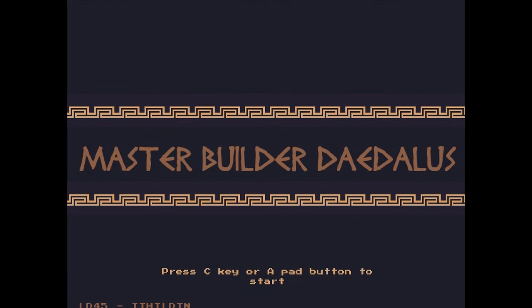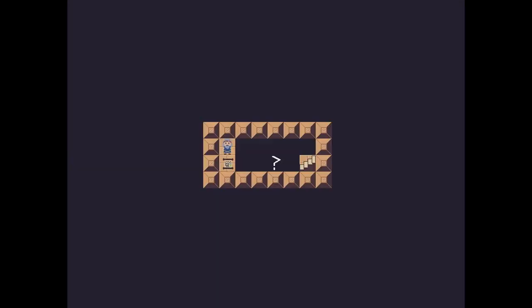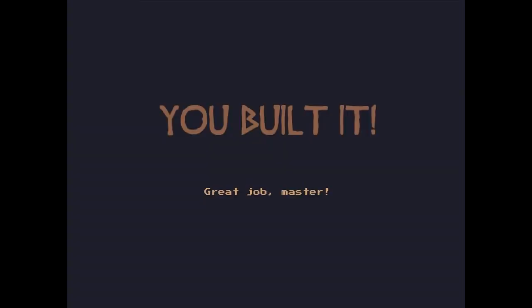We're playing Master Builder Daedus. Use your Athena scroll to build your way out of the labyrinth. Arrow keys to move, Q and E to rotate, C for placement, X to destroy. And then we get another scroll. We built the entire floor.